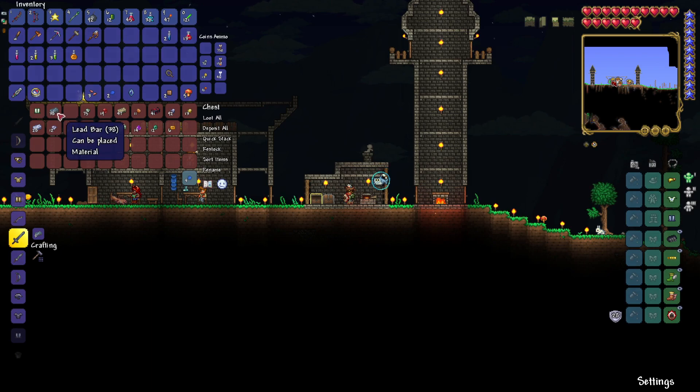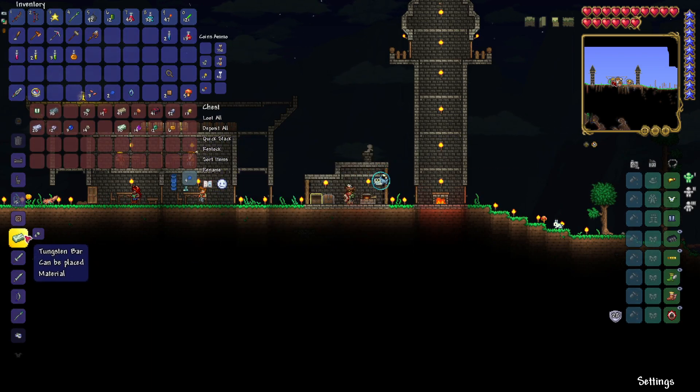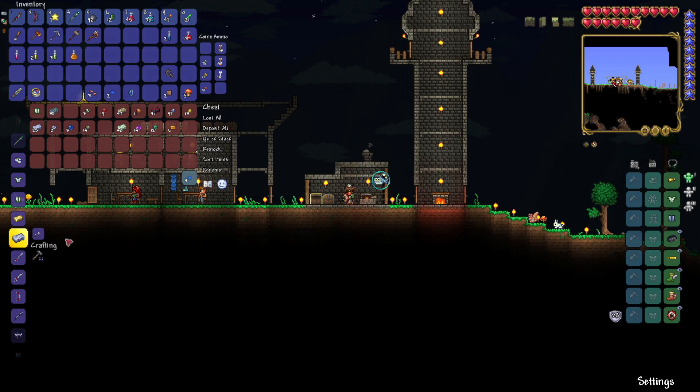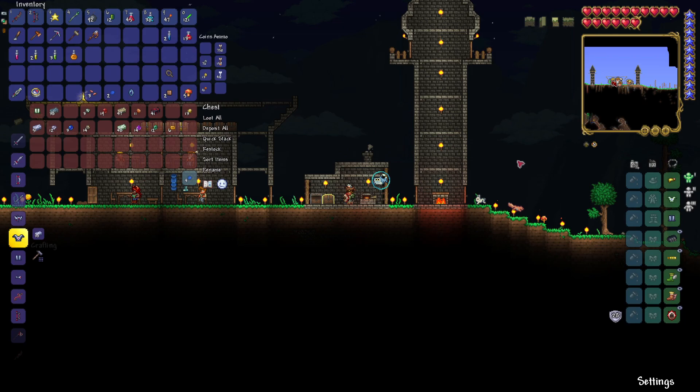Get all the lead, and then we need to smelt — I don't really need the tungsten but might as well smelt it. And then most importantly the platinum — a bunch of that. And that means I can make my chest piece — that should be a nice upgrade. It's a tungsten chest piece... and there we go, Platinum Chain Mail! Let's make one of those — very nice.